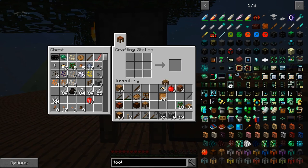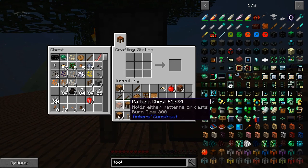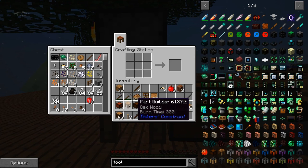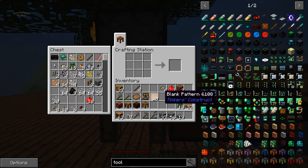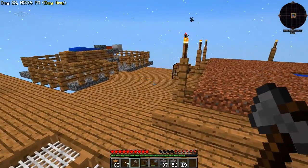All right, have those in stock. I don't know if there's anything else we need. This seems right — we got a parts builder, pattern chest, parts chest, and then the tool station. This will hold the patterns, this builds them. It should be right. Let's put this over here.